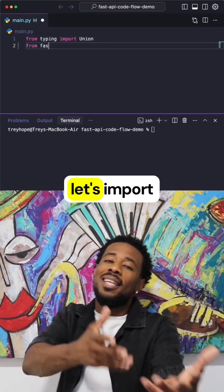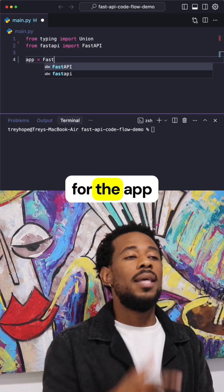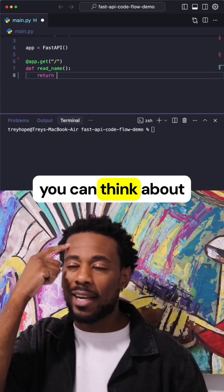First thing at the top, let's import the module homie. Then we make an instance for the app that follows homie. From there we just make the routes, return the map and each gotta set it out. Inject to any service you can think about.